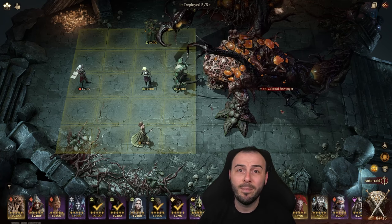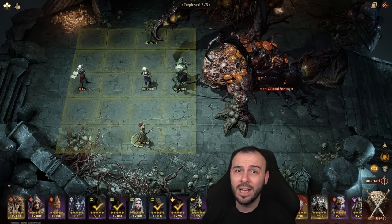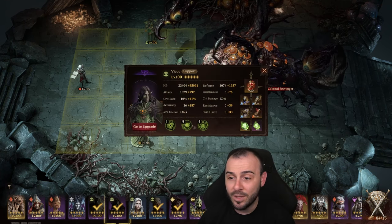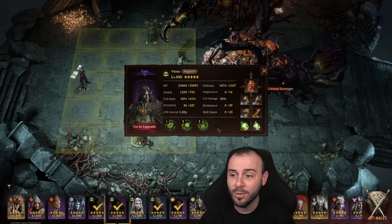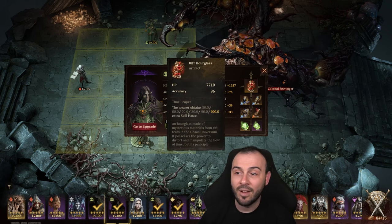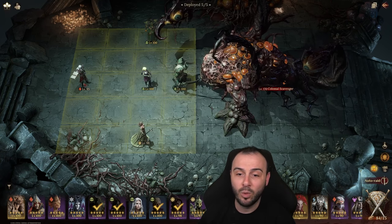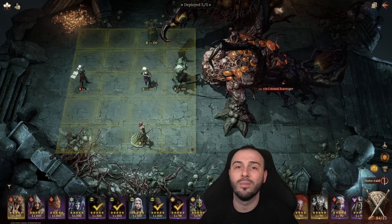One thing to keep in mind that's going to be different from player to player is how much skill haste you have on your heroes — it's going to be pretty hard to reproduce the exact same stats. I have 33, then I have the Rift Hourglass which gives me 100 more. You might have 20 on your Adolphus, I have 0, and so on.